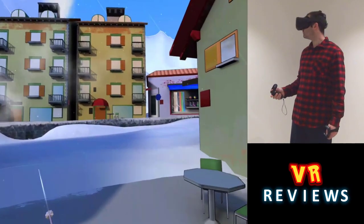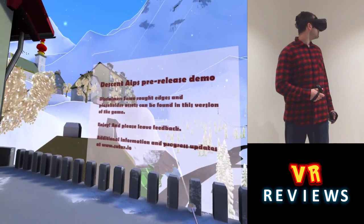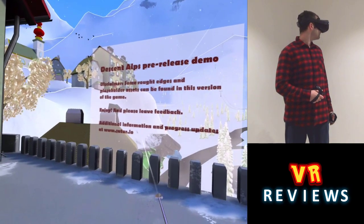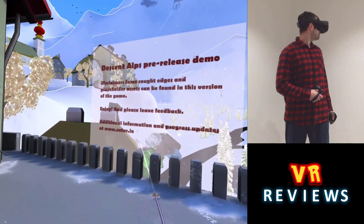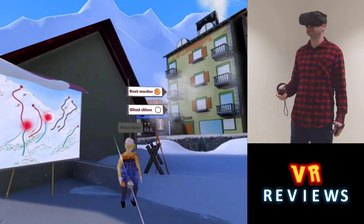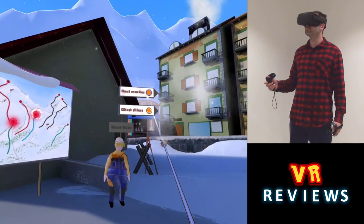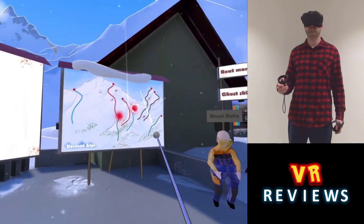So this game is a virtual reality skiing game. Here I am in the menu screen. Check out the website to be kept up to date with all the updates going on for this game — I'll leave the links in the description below. We've got a few options here: we have the beat markers, which I'll talk about later, and ghost skiers, which I'll also show you.